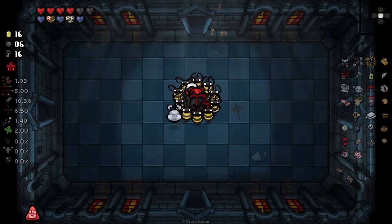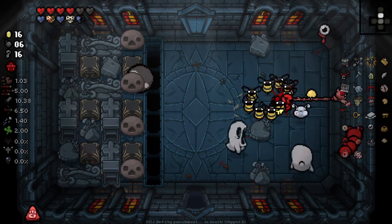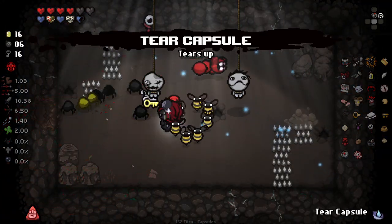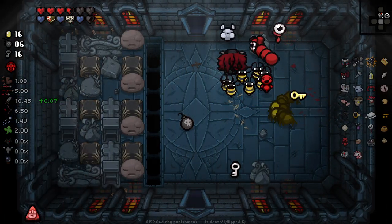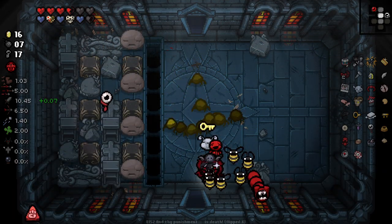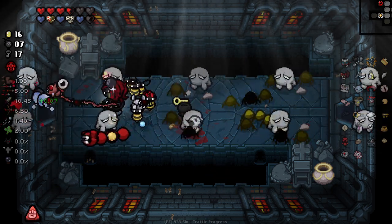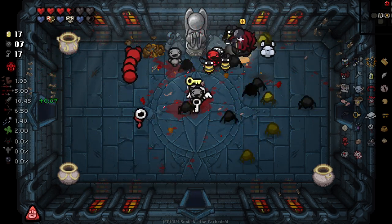Going to do Mega Satan, Isaac, and Blue Baby now. Pretty good run, really, as our first run. This character is obviously just very powerful anyway, but this is just an all-round very good run in general. Sadly wrong way here — we've actually been doing pretty well with going the right way so far. One of these slowing pennies, why not.